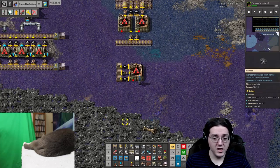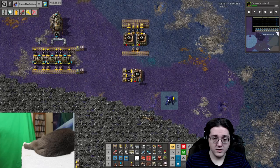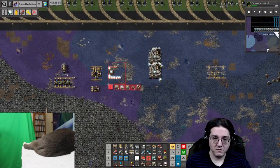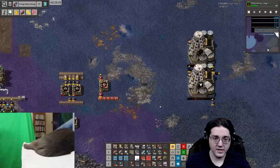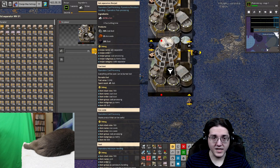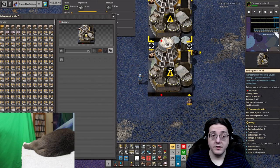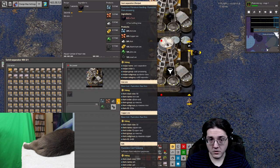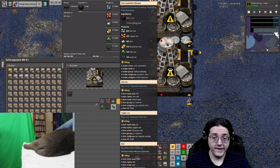You will gain access to two separator recipes — solid separator recipes. These solid separator recipes: one takes ash and converts it into coal dust, iron oxide, and soot — 50% chance of coal dust, 5% chance of iron oxide, and 20% chance of soot. The other recipe takes soot and sorts it into various ores, as well as a chance at getting some ash back — a unit of ash back, in the worst case.